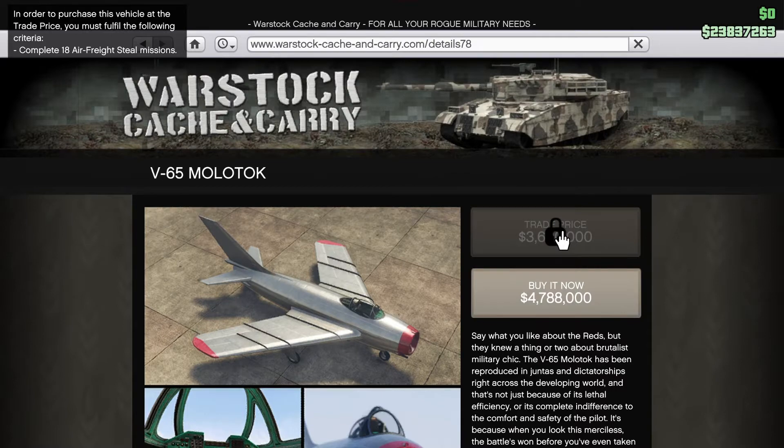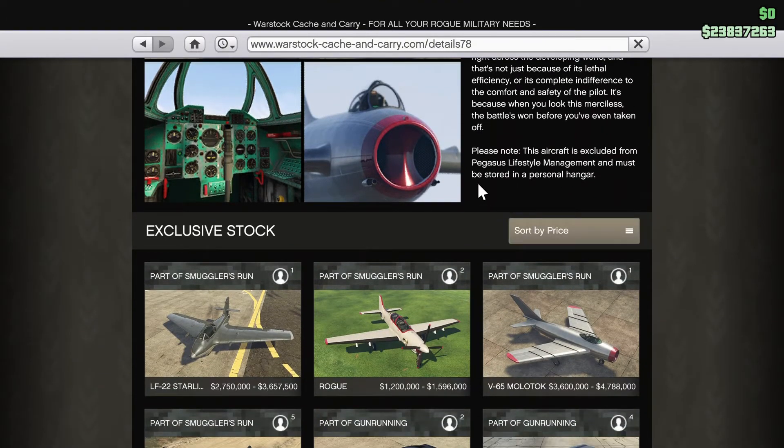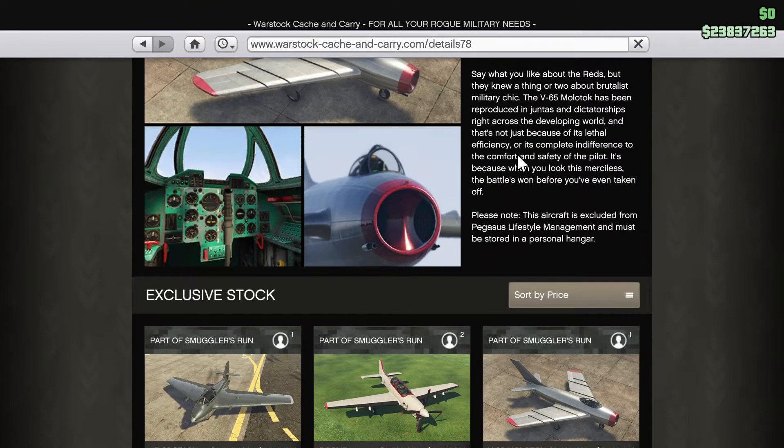This is the V65 Molotok. It also has bombs and it's pretty expensive as well - the buyout price is much more expensive than the trade price. I recommend you guys that like doing the jobs to do them first so you can get the trade price and save a lot of money that way.